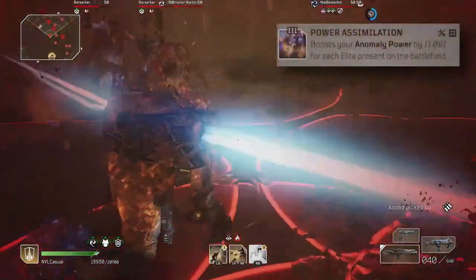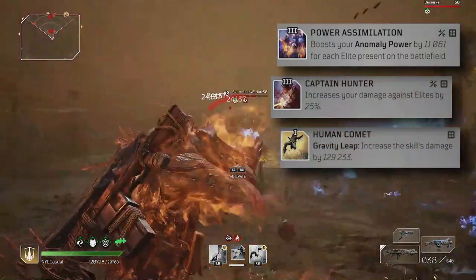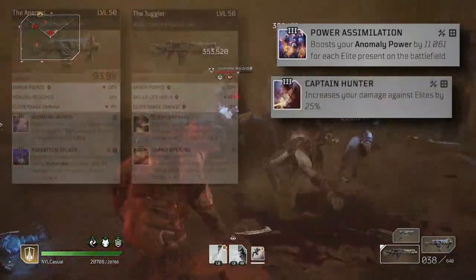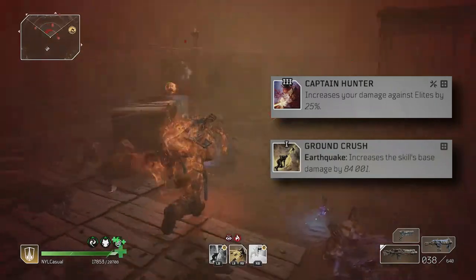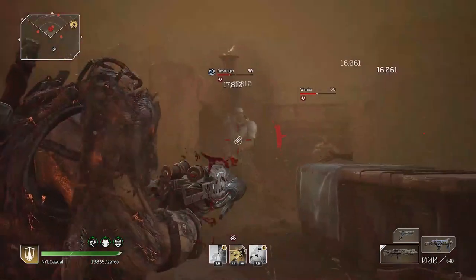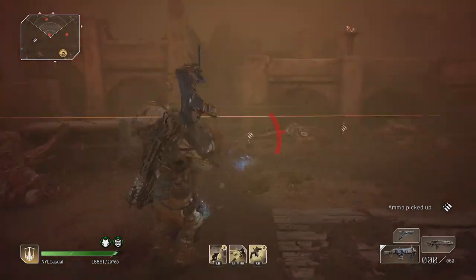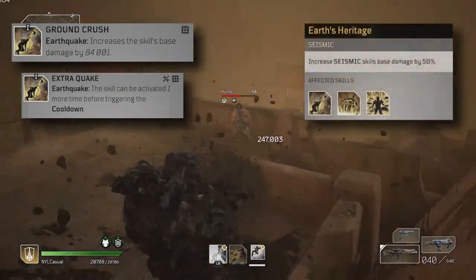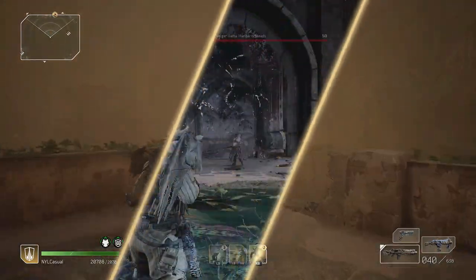For my final three mods, I am running Power Assimilation, Captain Hunter and Human Comet. Power Assimilation works incredibly well for the new content due to the number of elite enemies, which also benefits Captain Hunter. Because your big damage is coming from the mods on your weapons, it is better to mod Captain Hunter than say Ground Crush. An additional 25% damage to elites adds around a million damage to your Moaning Wind Radiation Splash Nuke, which far outweighs the additional damage you would get from Earthquake. I would like to swap out Human Comet for Ground Crush or even Extra Quake, as Earthquake typically hits more enemies and would also benefit from the Earth's Heritage buff — not a big issue, but would be the optimal setup.